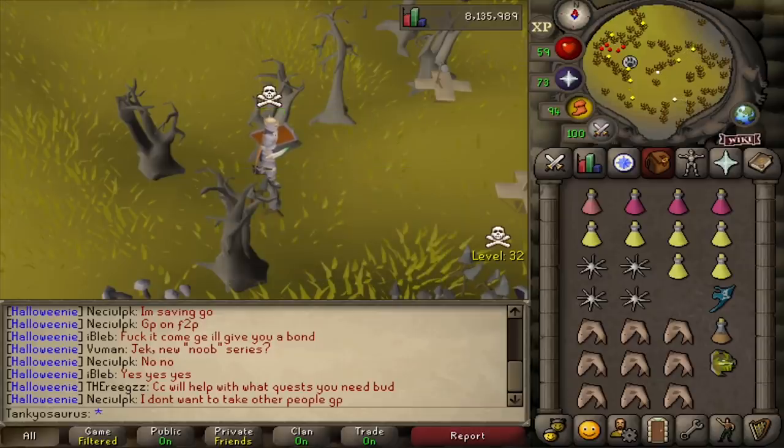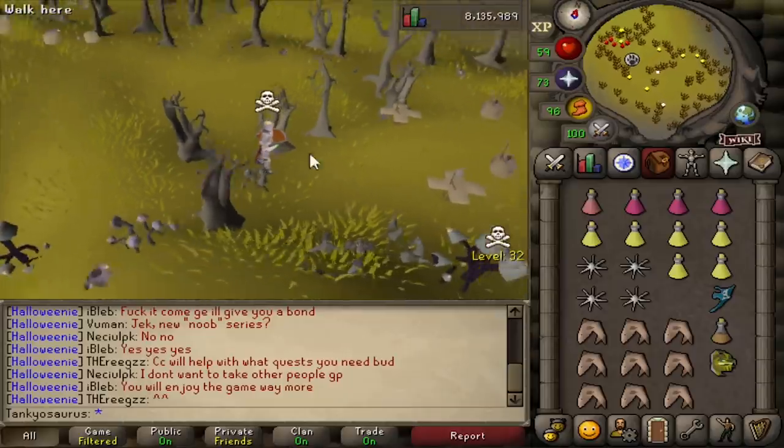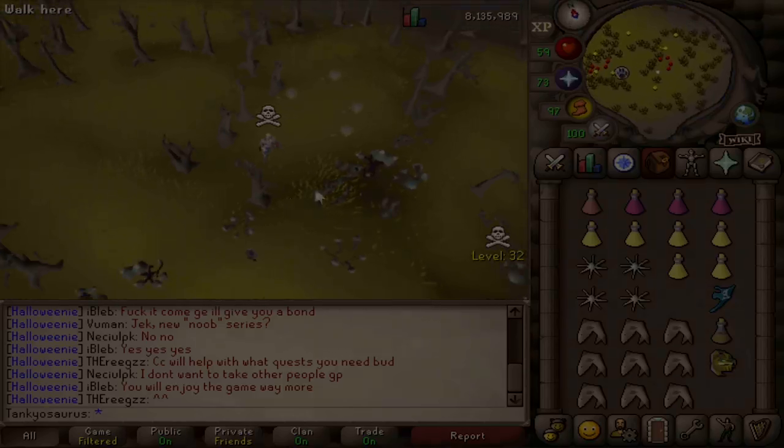Eight black chin choppers — just believe me, it's on the other screen. I rocked up there unskulled and he didn't log out. So I think the bots just look for a skull. Like, this guy logged out as soon as I skulled — as soon as there's a skull on their screen, they just log out.